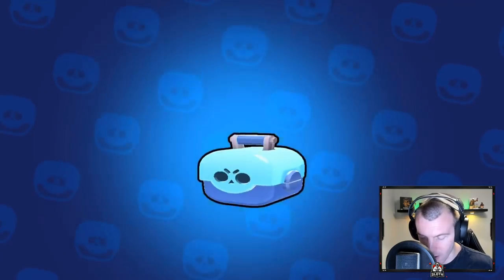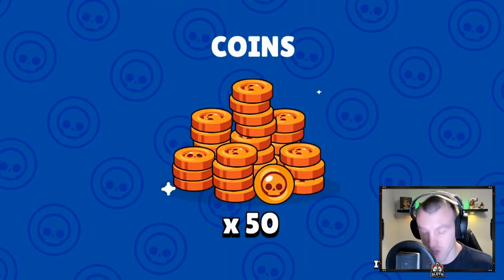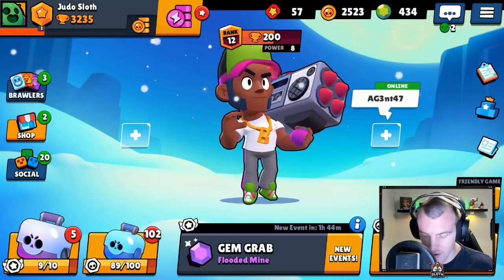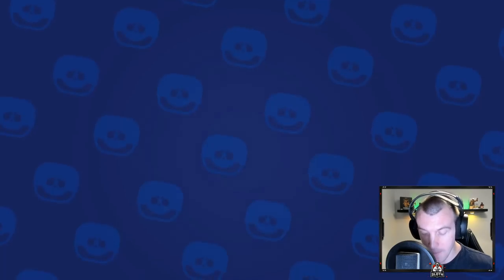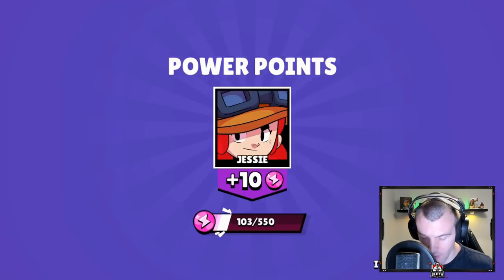Coins for the initial part of this, and we're basically going to fly through each one of them. Five gems — not too bad. Let me know down in the comments what your best box opening has been. I've seen some crazy ones, absolutely crazy ones in terms of a free box as well, people unlocking legendaries.